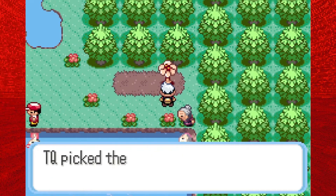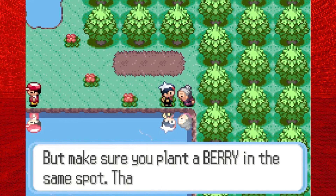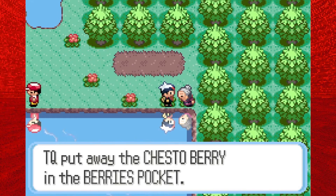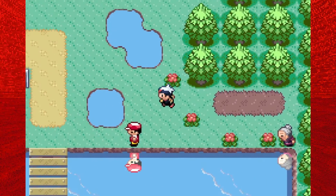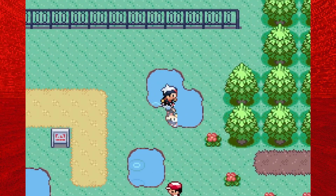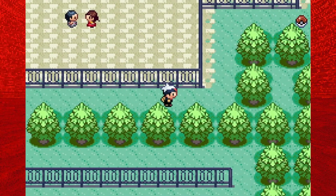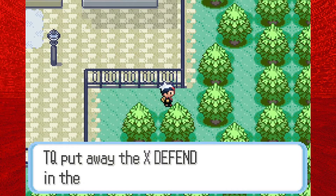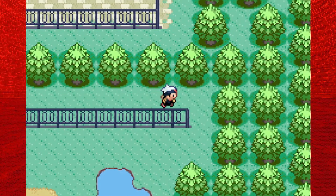This old lady might give us something. She gives us a Chesto Berry. Also, look at the reflections on the water — a pretty cool feature in these games and kind of the first time they did that. Before we get into Rustboro City, we're going to head along the edge of this fence and pick up an X-Defend sitting right there. Now it's time to head into the city itself.